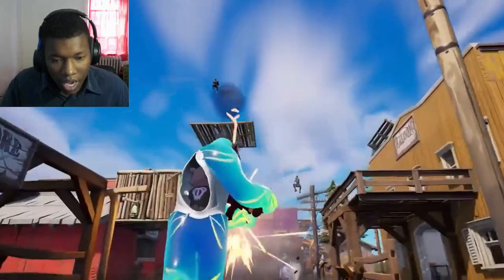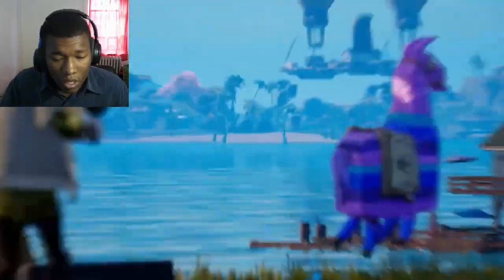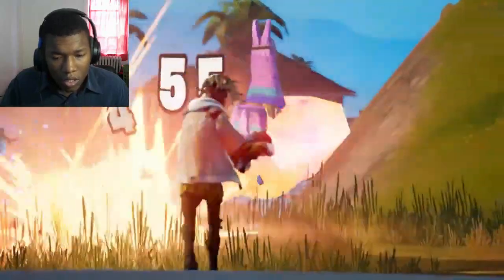One thing was the explosive goo gun. If you paid attention to the canister as you fired, it would actually drain the goo — a small detail not a lot of people noticed — and it even filled back up when reloading.